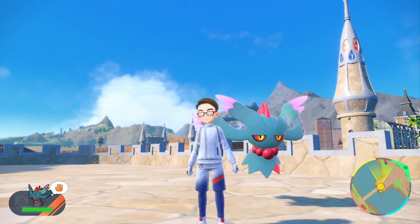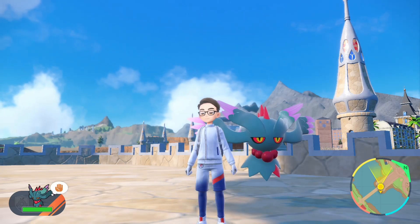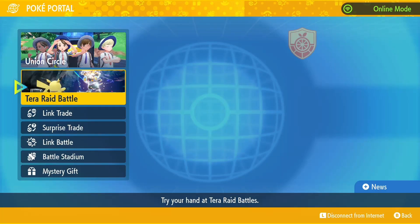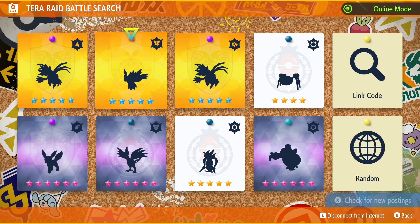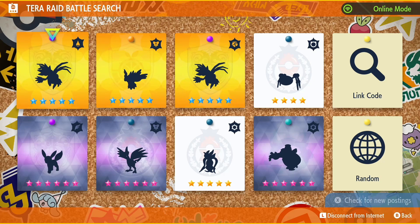These two raids are available through online raids, but if you're trying to get the version exclusive in your game, simply open up your menu, connect to the internet, go to PokePortal, go to Terra Raid Battle. Then as you can see right here, you can join one of these raids. I'm in Pokemon Scarlet right now, so I can actually get into a Pokemon Violet Iron Juggalus raid.